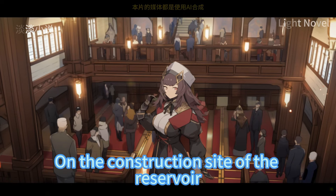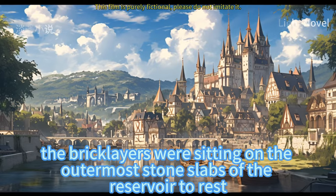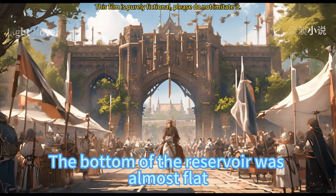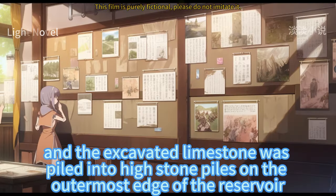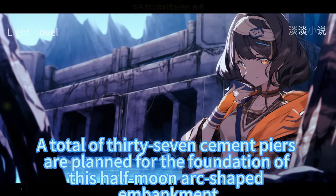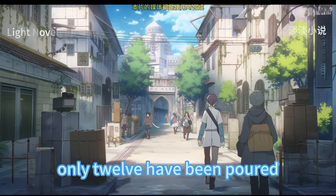On the construction site of the reservoir, the bricklayers were resting on the outermost stone slabs. In just three days, the place had begun to take shape — the bottom was almost flat, the gentle slope artificially flattened, and the excavated limestone piled into high stone piles at the outermost edge. A total of 37 cement piers are planned for the foundation of the half-moon arc-shaped embankment; so far only 12 have been poured.